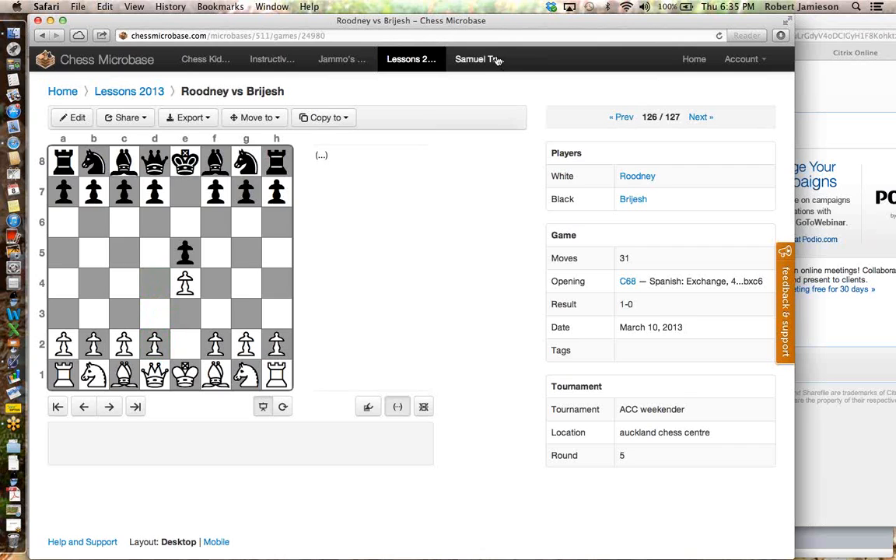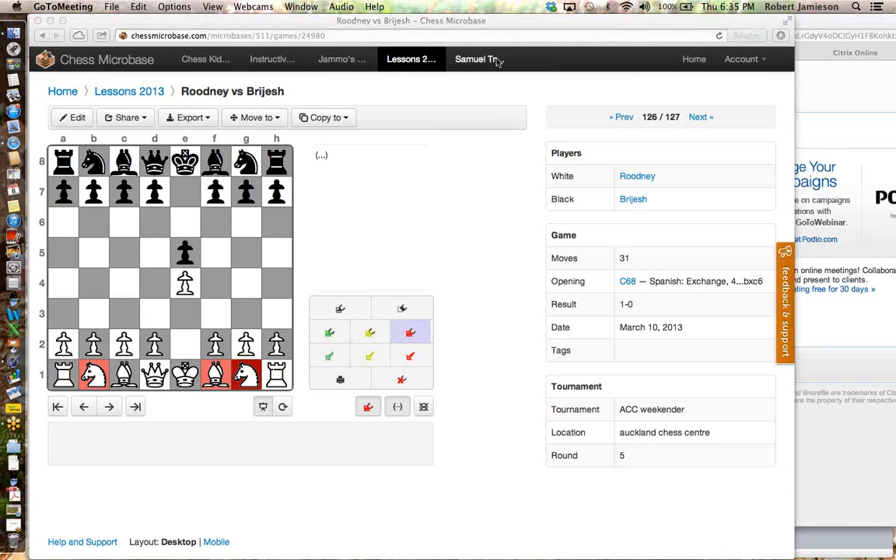White wants to develop a piece. I'll give you a choice of three pieces — should he be developing his Queen's Knight, his King's Bishop, or his King's Knight? Type in which one you reckon he should be developing. Joey's going King's Knight. Derek says Knight F3. Sam says King's Knight. Daniel's the only one going for King's Bishop so far. Oliver's going Knight C3. So most of you are going for Knight F3. Let's ask Daniel.